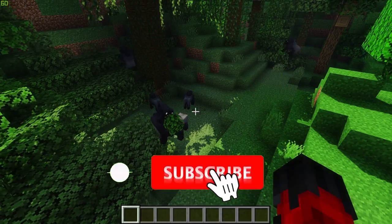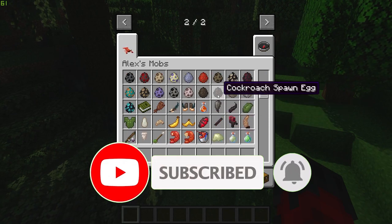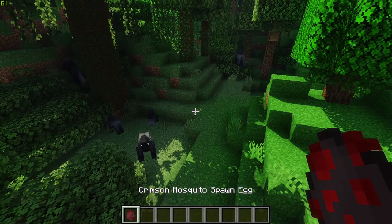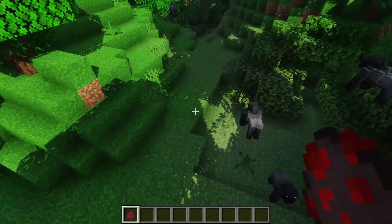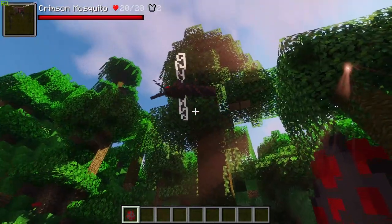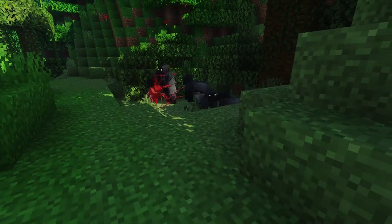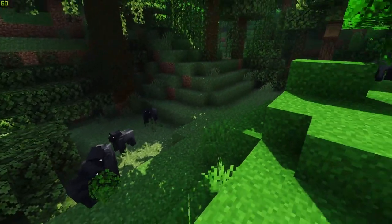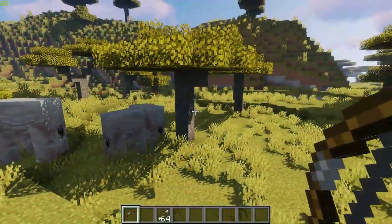They will actually fight together if one of them is attacked — the rest will band together. Just as an example, I'm going to bring in a crimson mosquito to attack them. As you can see, the others come to its assistance immediately; they really do work as a group and it is pretty spectacular.